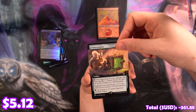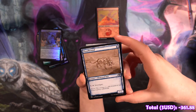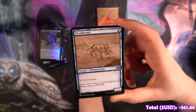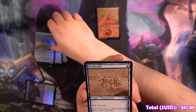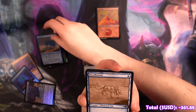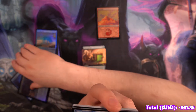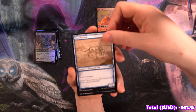Chitter Spitter is our full art rare. We've got a Sketch Art Floodhound — man, he looks so sad. Cause he's dead! I thought he was a spirit. He's an elemental. He's dead! It was pretty funny.